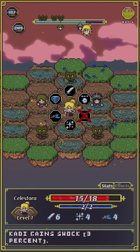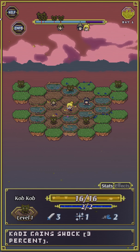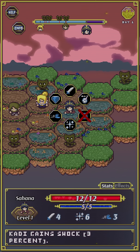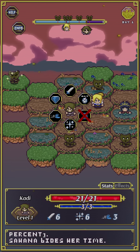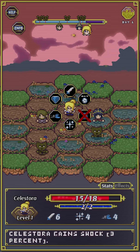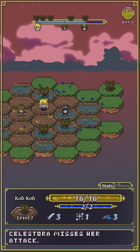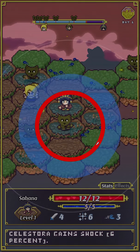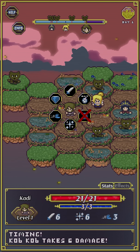You can also bait enemies into moving in the way of other enemies' attacks, and use knockbacks to force them into each other's paths — very useful tactics. We're draining all of their MP right now. But I missed an attack — we're going to lose out on the bonus objective. I should have played it safe there instead of going for the crit, to make sure I secured that bonus.